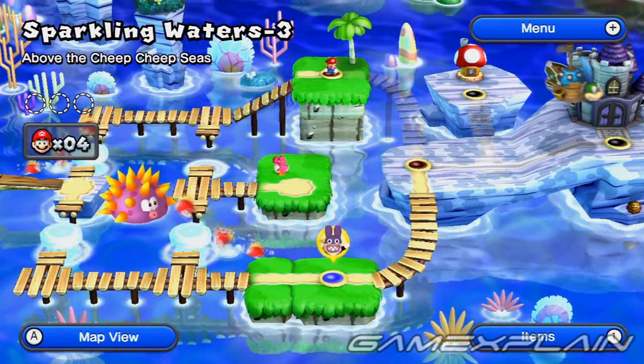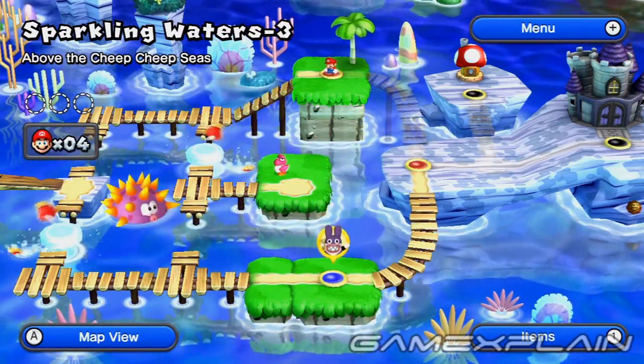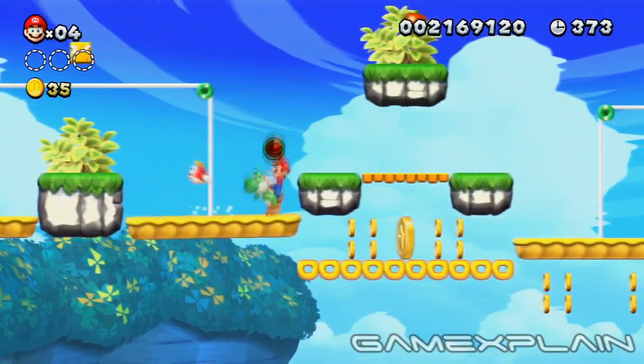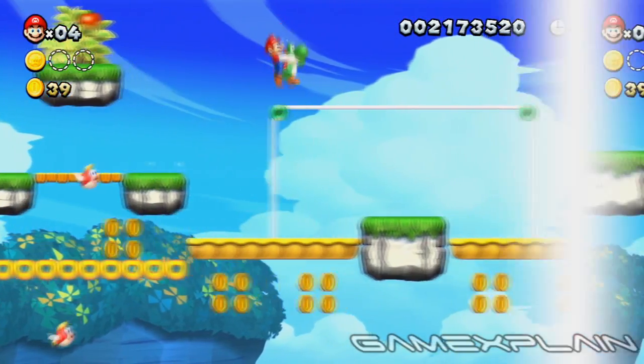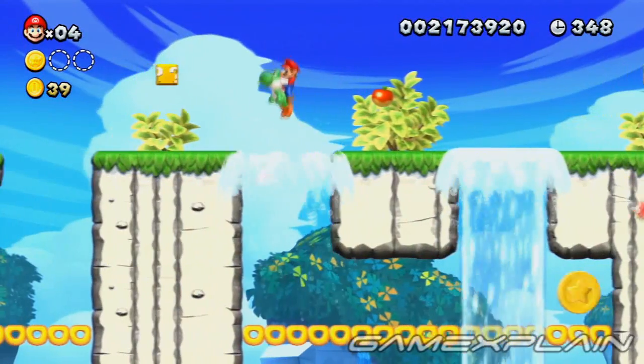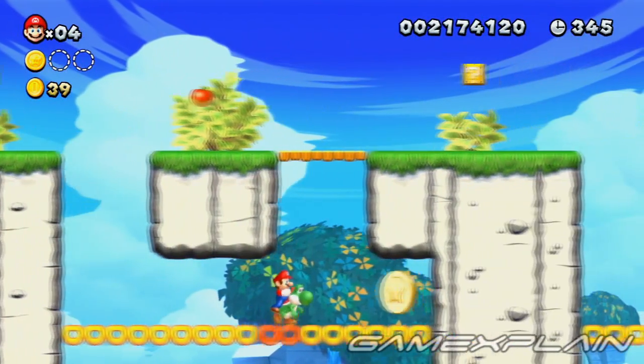There are three Star Coins to find in Sparkling Waters 3, Above the Cheep Cheep Seas. For the first Star Coin, just ride the right side of the nearby scale down and hurry across the dropping platforms. After the checkpoint, drop into the second gap once the water spout recedes and hurry along the dropping platforms to the second Star Coin.